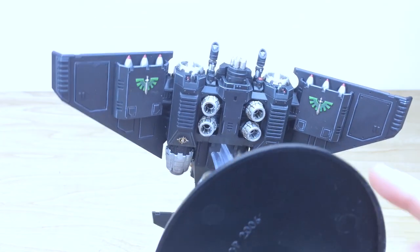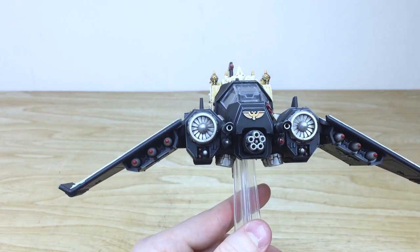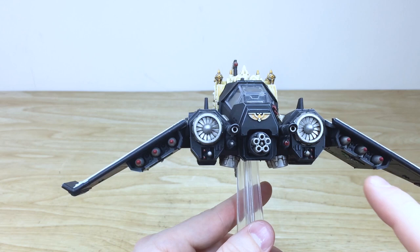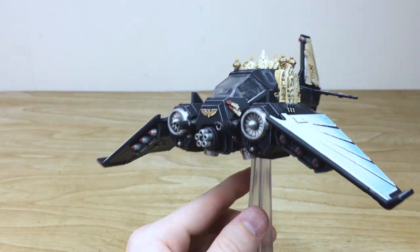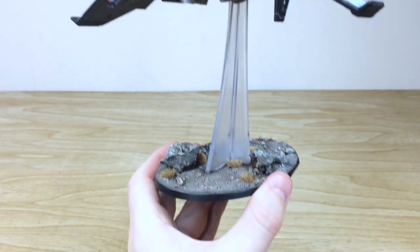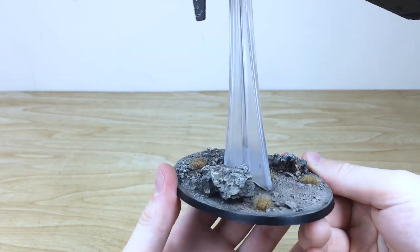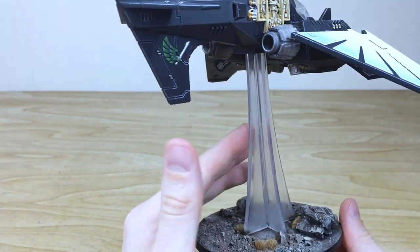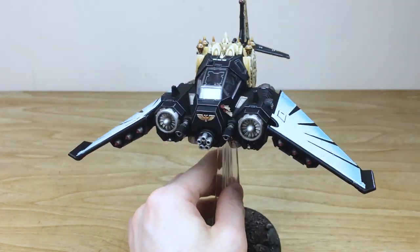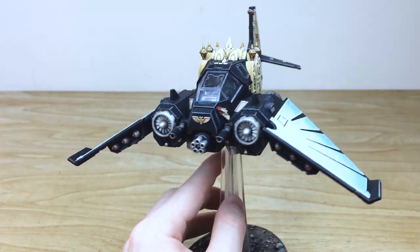You've got the Dark Angel symbols there on the wings, all done. Around the front we've got all the lenses done, and the weapons and rockets all have their tips marked with red just to show warning, which I really like — just to finish off that aggressive part of the model. There's also a really cool basing scheme, kind of an ash waste basing scheme, which really complements the model lovely. And that is this awesome Nephilim Jet Fighter — a really cool model.